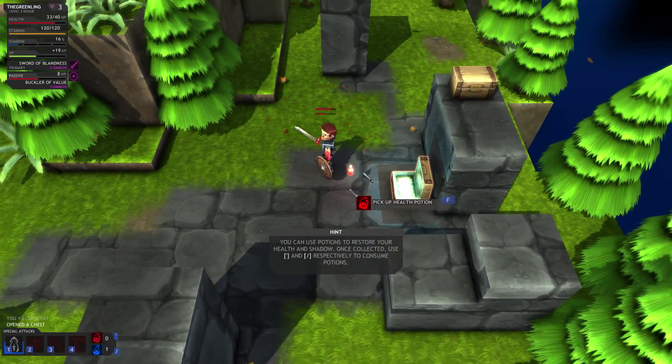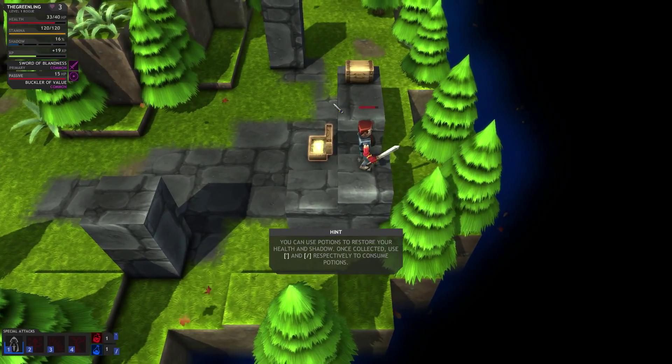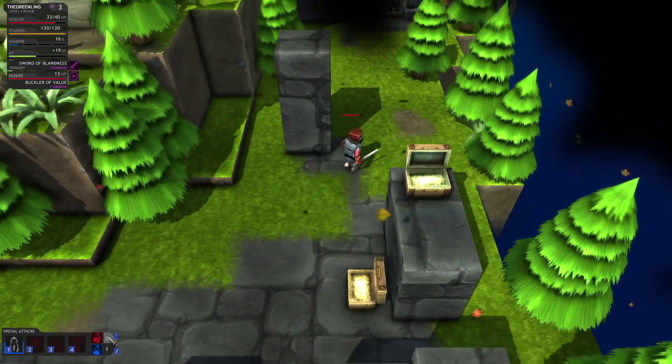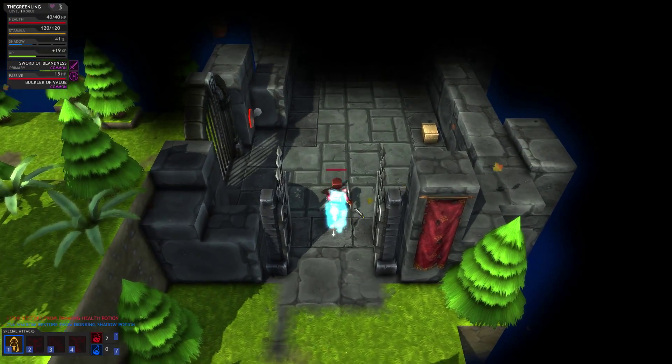For the most part we're not too squishy, but you can't keep taking damage. If we need a health potion, we just click it and it's done. If we take a shadow potion, we activate shadow mode — enemies cannot see us.